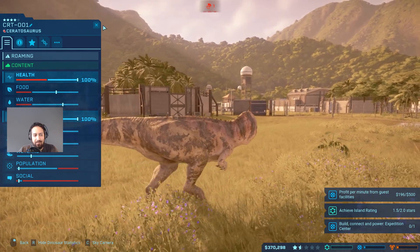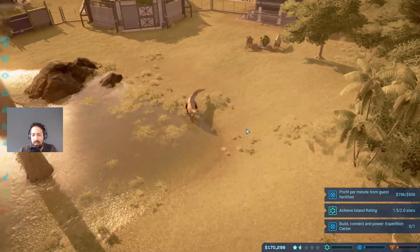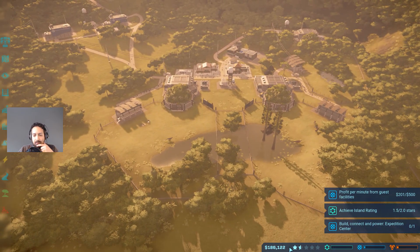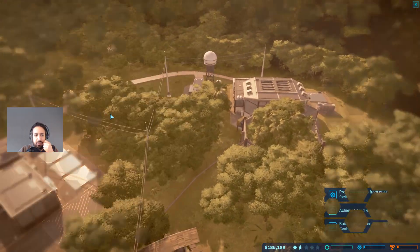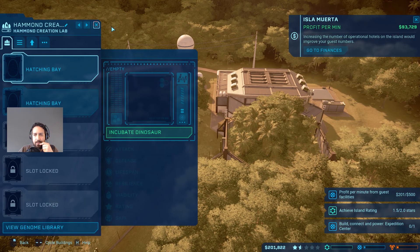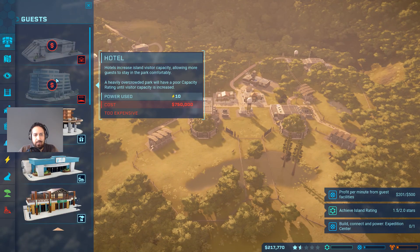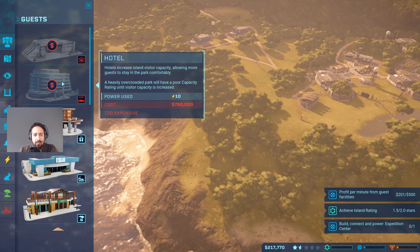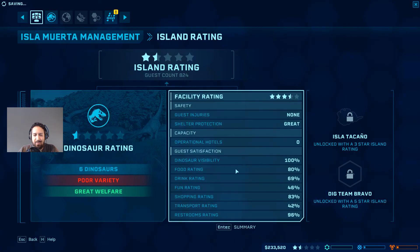Look at him - he's happy! He can have a little friend though, we'll add one as soon as we have the cash. We need at least 300 to 400,000 to buy two Dracorex. Maybe also a hotel - how much does a hotel cost? 700,000 for a hotel. Okay that's too bad, but we're getting close. Capacity for now - dinosaur visibility is 100%, restroom rating 96%, transport rating 42%, fun rating is 48%.